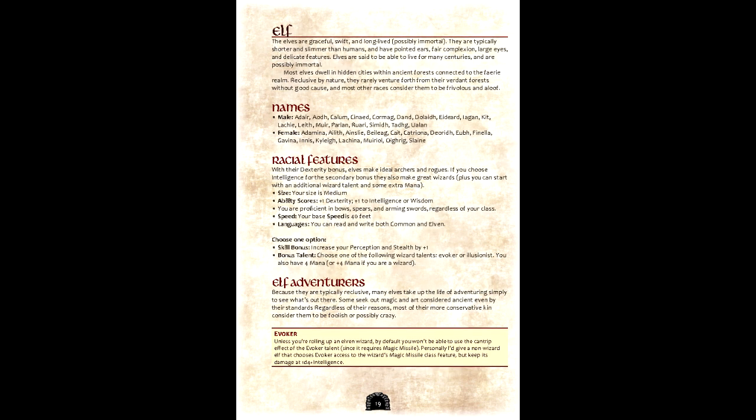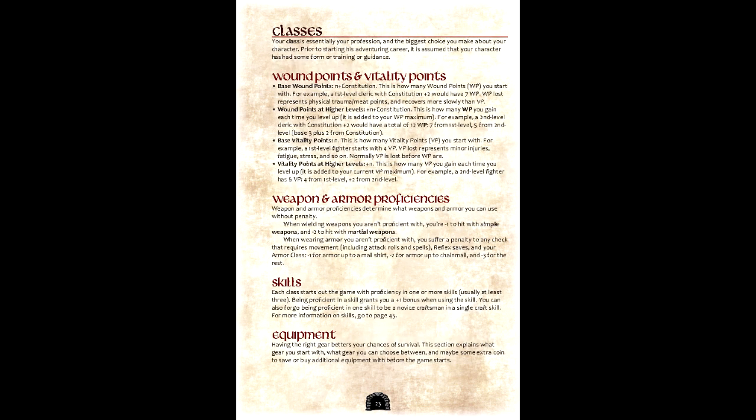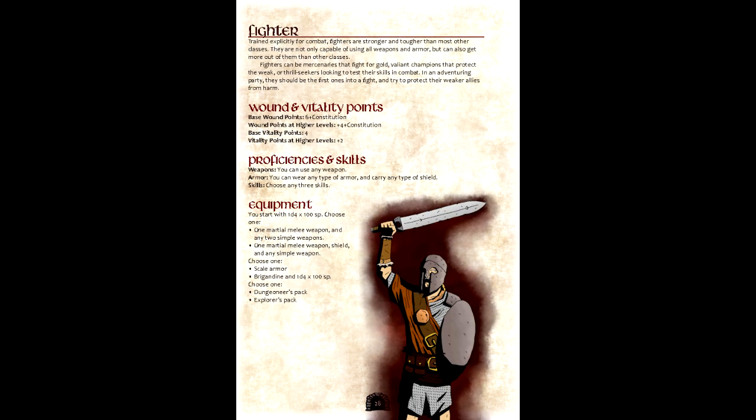Next comes Race. As an elf, he has a +1 bonus to Dexterity and Intelligence, and we'll be going with the Evoker talent using the sidebar suggestion to give him the Magic Missile class feature. He's also proficient in Bows, Spears, and Arming Swords. Next is Class. As mentioned, we'll be going with Fighter, which at first level grants a few benefits: proficiency in three skills — Acrobatics, Athletics, and Dungeoneering — a +1 bonus to Fortitude, a +1 attack bonus to any weapon, and either a talent or a +1 damage bonus. We'll forgo the damage bonus and instead take the Sweeping Strike talent.